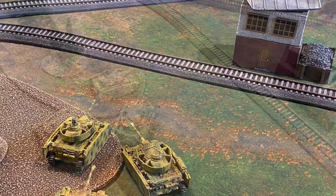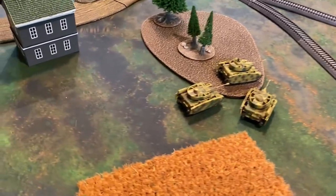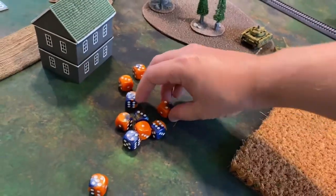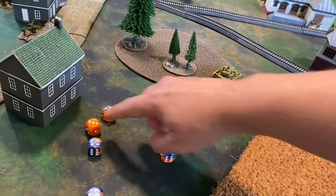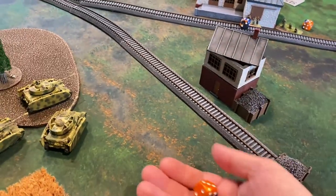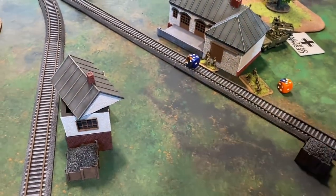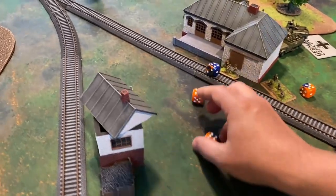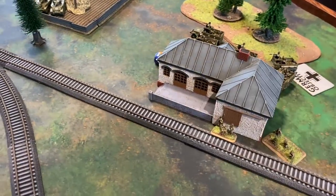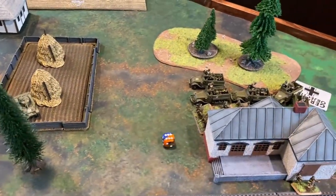Back on the German right flank, the Panzer IVs open up with machine guns — 12 shots total into the armored rifle platoon, focusing on the bazookas in the buildings. Normally hitting on threes but concealed, needing fours. A handful of hits are scored. Three-up infantry saves are required: bazookas on both floors, the mortar team, and HQ are all good. A rifle team on the left takes a hit but is also good. The unit becomes pinned.